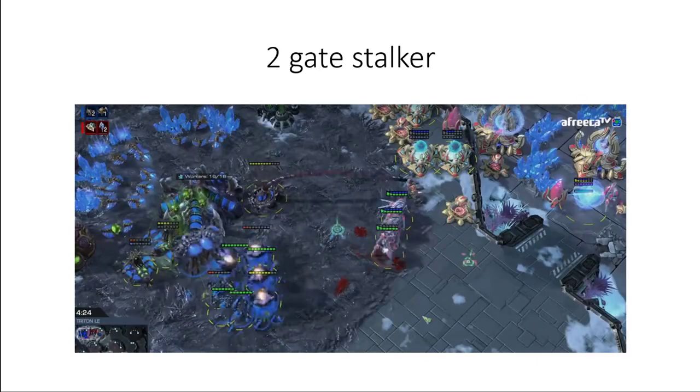A two-gate stalker versus a robo is pretty self-explanatory. A two-gate stalker is usually what happens after a forge-first cannon rush that wants to go into an all-in, whereas robo is if it's gate-first.